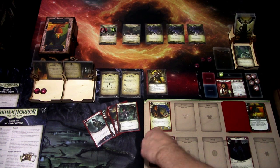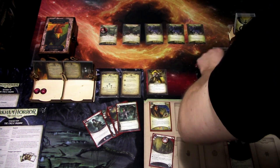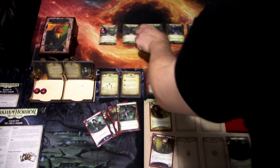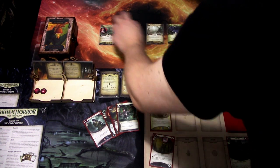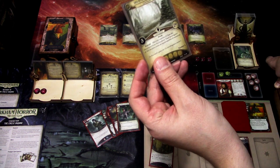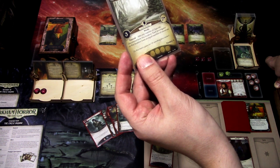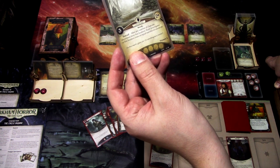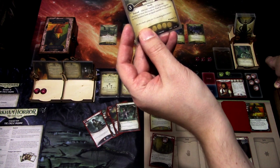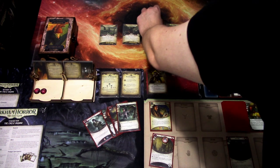Second action, I think we are using the Old Key Ring — minus two shroud. We are investigating three versus one, not committing anything. It is a zero, so we lose one charge from the key ring and we'll get the clue. Last action, we'll move again — over here.